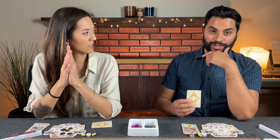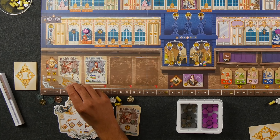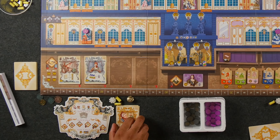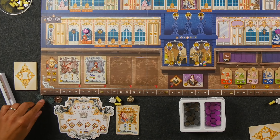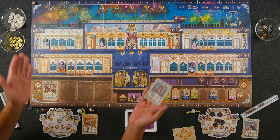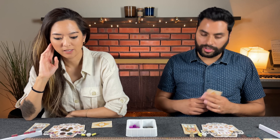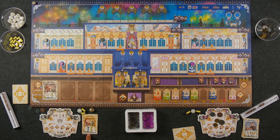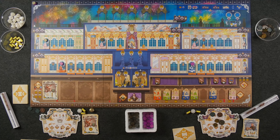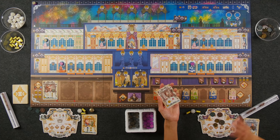Naveen has one gold master left. He spends it to hire the silver card that scores one point per three dresses on the board. It costs one coin and goes straight into his hand for use this round. He plays it immediately — with four dresses on the board he gets one point. The card's blue/green dress bonus doesn't trigger since all his dresses are pink.